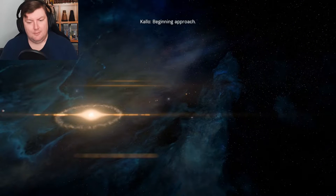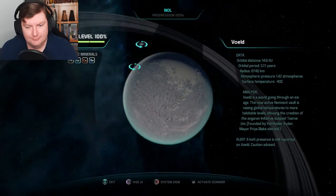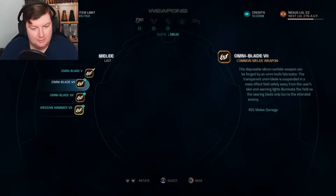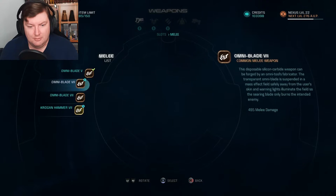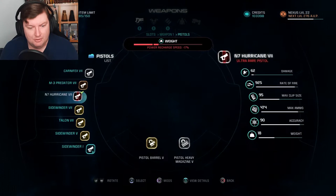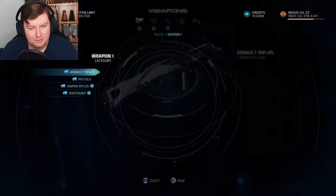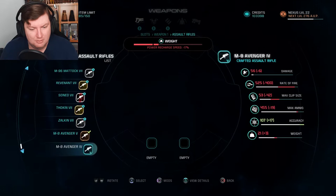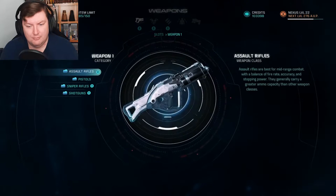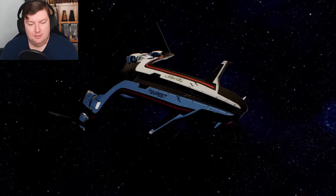Ah, there we go. Beginning approach. Cheers, Callow. Vold orbit is steady. Assault rifle — that'll do. Go ahead, we'll have my team: Darl and PB. The A team. The Elsie.